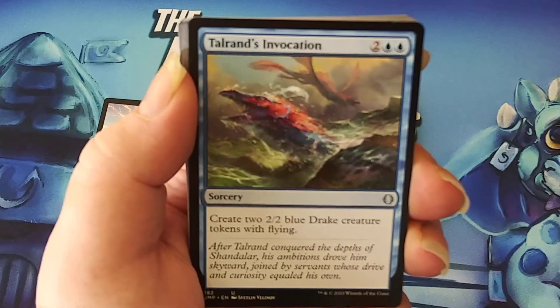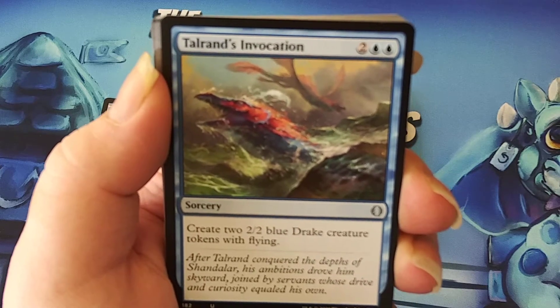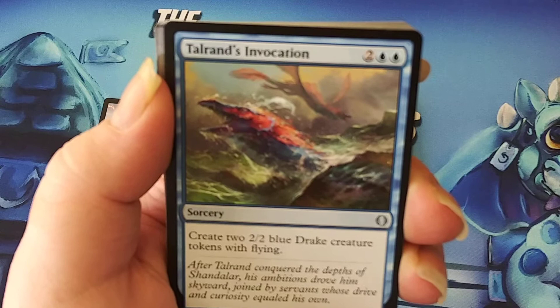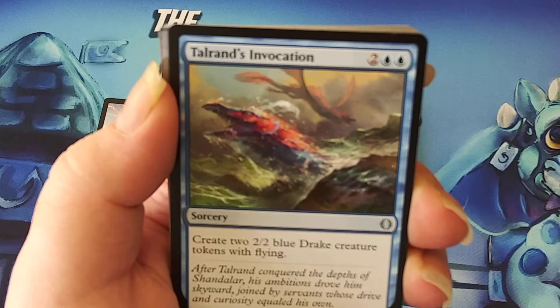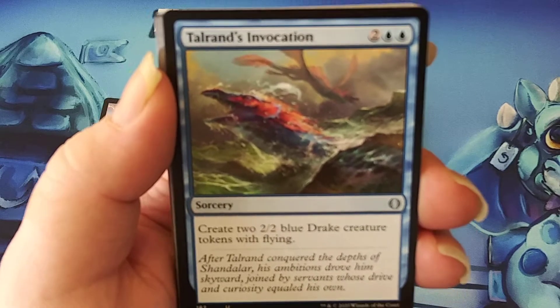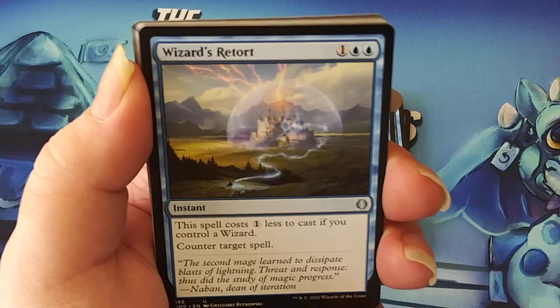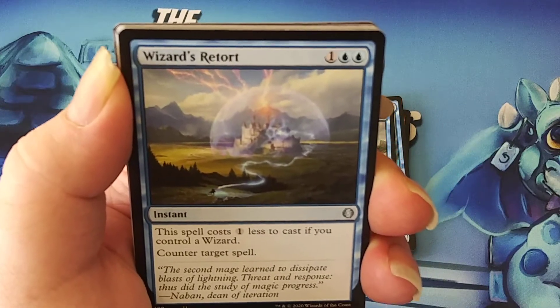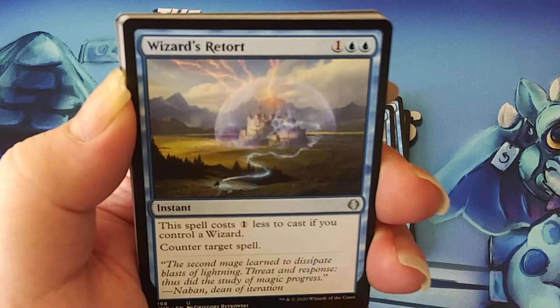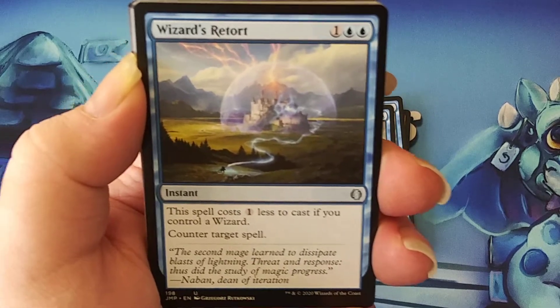We have another instance kind of like Dragon Fodder but a little bit bigger — this makes 2/2s with flying. The other was two mana for two creatures; add an extra power and toughness and give them flying, so now it's a four-drop. And Wizard's Retort — there was another one, Wizard's Lightning, that was red and dealt three damage for one mana if you control a wizard. This counters a spell if you control a wizard for just two mana.